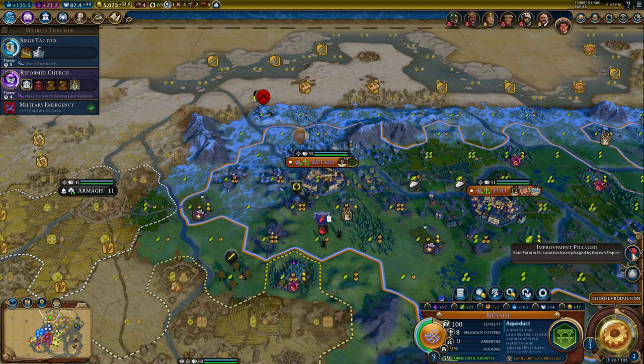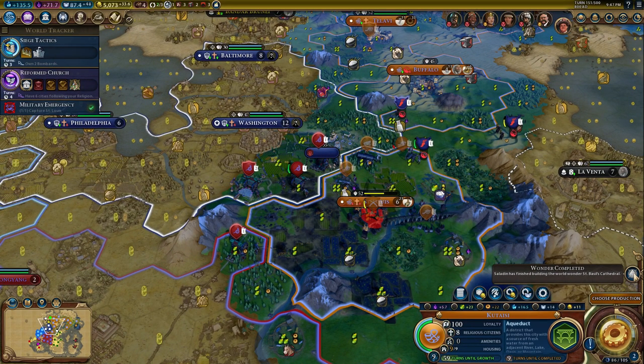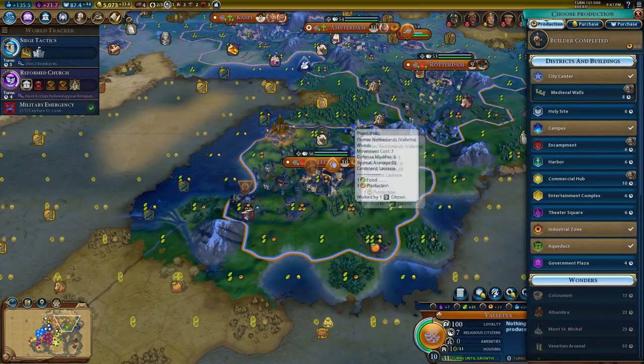Library takes four turns, that's not bad. I can get a bank as well but we have serious housing issues here. Just before we got peace they ravaged my farm - cunts. Saladin has finished building St. Basil's Cathedral, good for them.